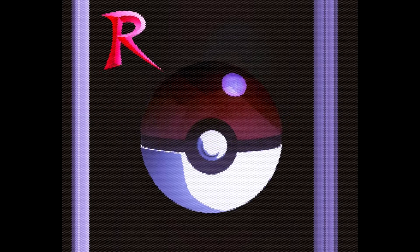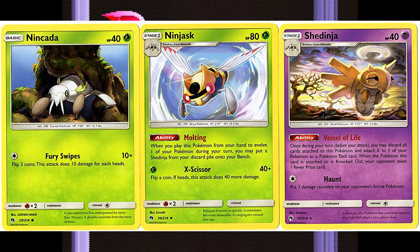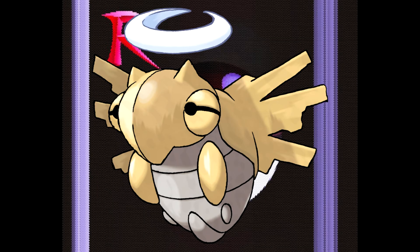Number 6. For the number 6 spot we have a special bug type — we have Nincada and its branched evolutions. In order to evolve Nincada into Ninjask and Shedinja you need to have a spot open in your party. When you evolve Nincada at level 20, the last slot in your party will be filled by a Shedinja and your Nincada will have evolved into a Ninjask. The initial design and aesthetic of these Pokemon are just insane, because Ninjask and Shedinja have this ninja thematic and that's the reason why I like them.